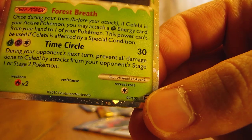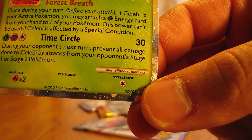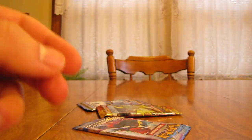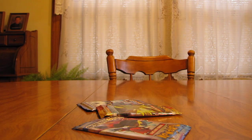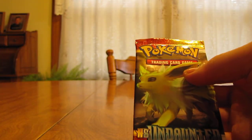If it was a promo, like those level X's that come on the tins, we'd just have a big black star down there. So it comes with three packs: an Undaunted and then two Call of Legends. We'll open the Undaunted first — go oldest to newest.